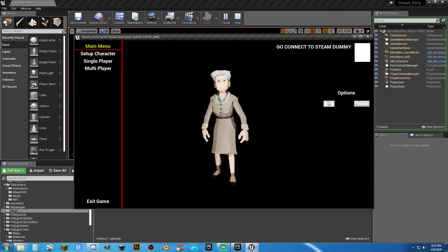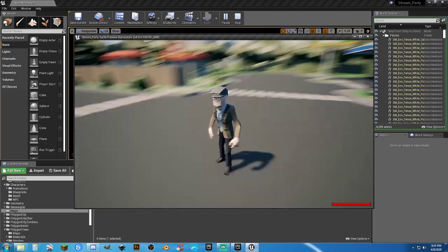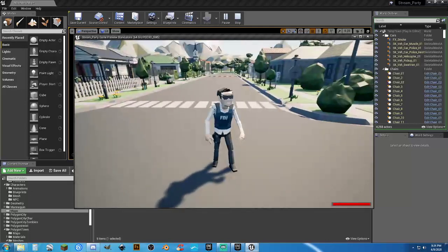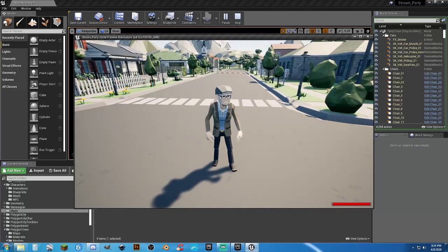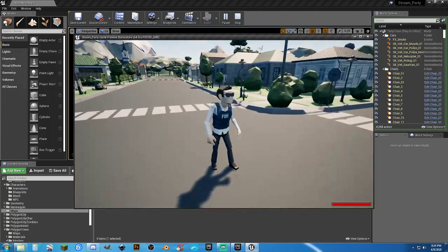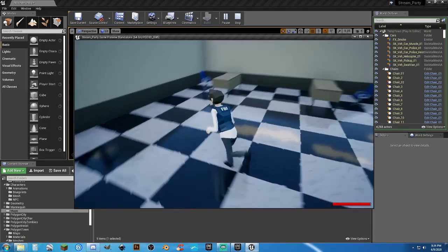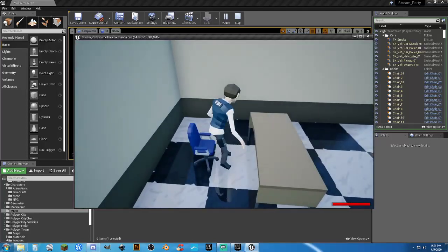Go to Setup Character — we get male or female. There will be more options, but if we choose male and go into single player, we have the male character. And there was much rejoicing. You go on duty and off duty. If you're on duty, you can teleport to the jail and you can have a seat.